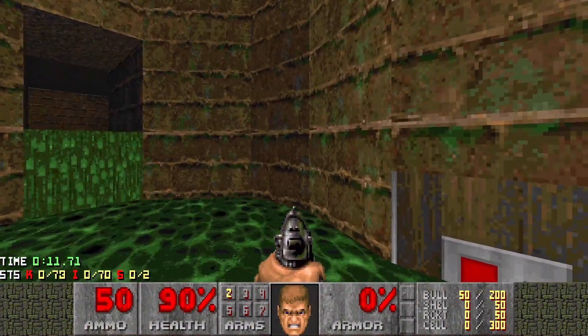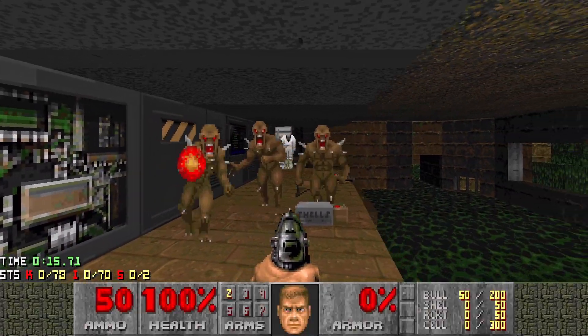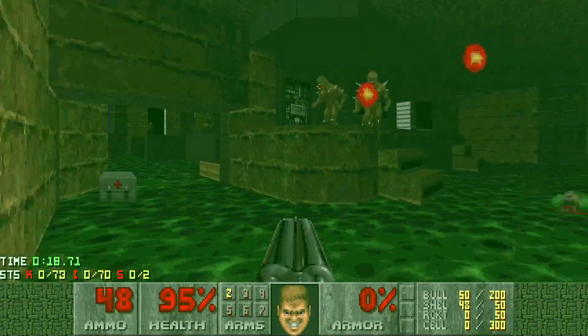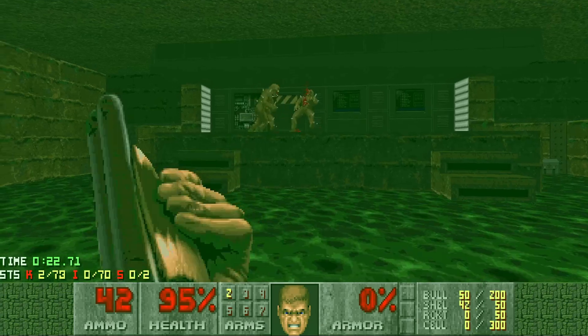Let's run in here and raise the floodwaters — that allows us inside. Straight to the back here, past everything, just to get them moving towards us so we can run in here and grab some stuff. Now we've got the radiation suit and the super shotgun, so let's take them down.